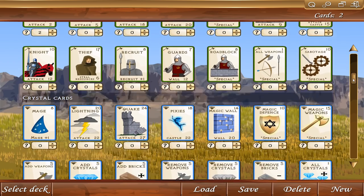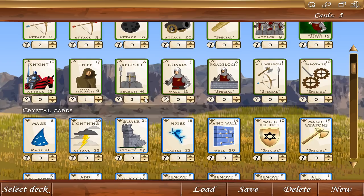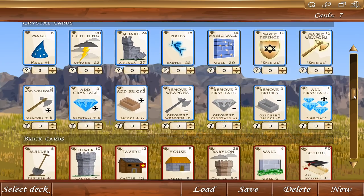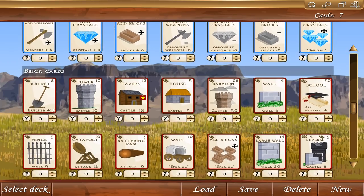I want ones that are very heavy in resource management, like recruits here — I want a bunch of those. Two of those. Some of these I really don't care for: magic weapons, remove crystals, add bricks — some of these cards were incredibly useless to me. Brick cards. Tower, tavern, house — definitely want these.